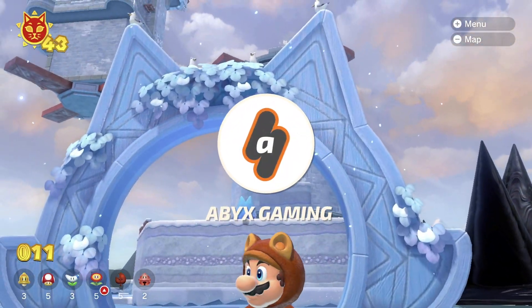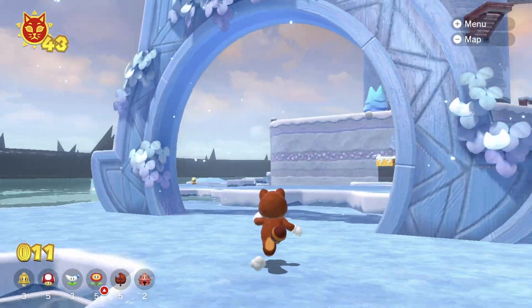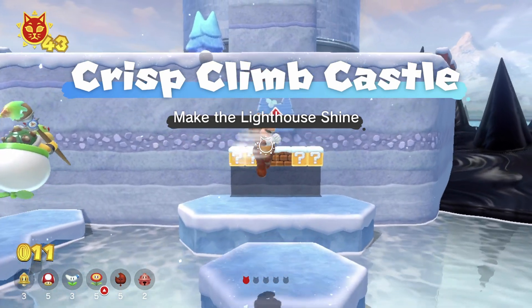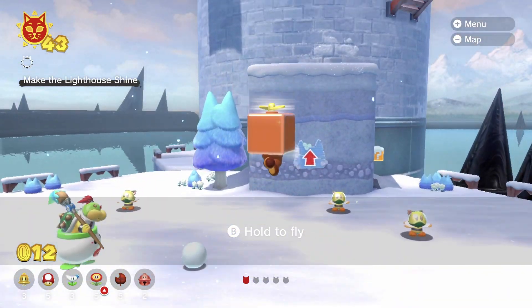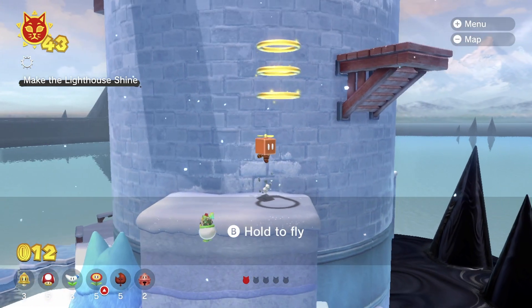Hey everyone, this is Angel from Abix Gaming with a brand new video for the new DLC for Super Mario Fury World, Bowser's Fury. In this video I'm going to show you the location for the 5 Cat Shine Shards in Criss Climb Castle. The video is pretty much self-explanatory as each coin is found as you keep climbing towards the top, but I've included some timestamps in the description of the video and the YouTube player as well in case you need them.